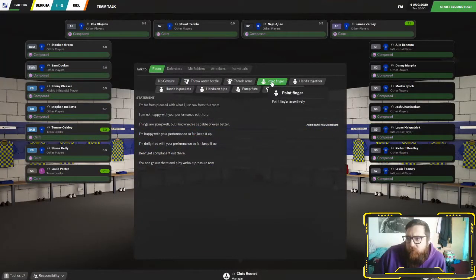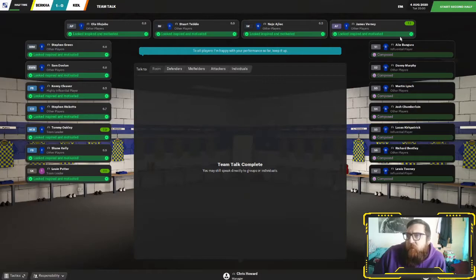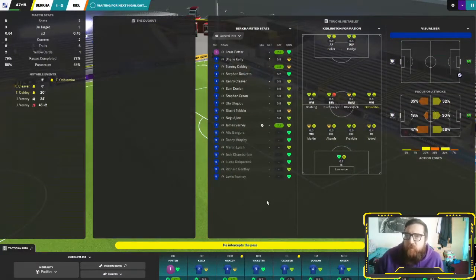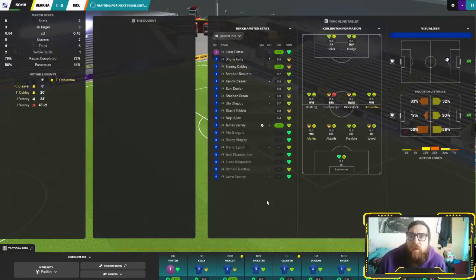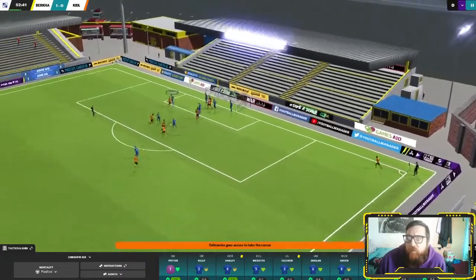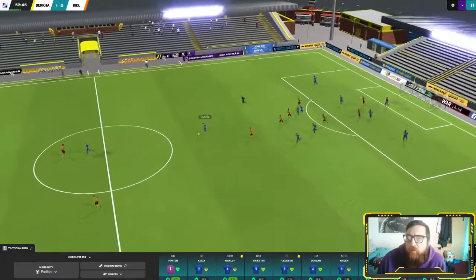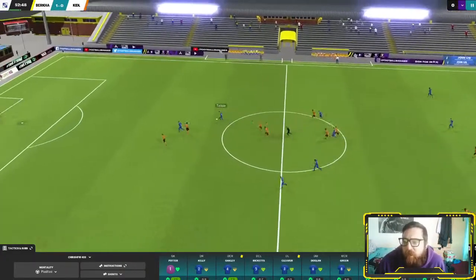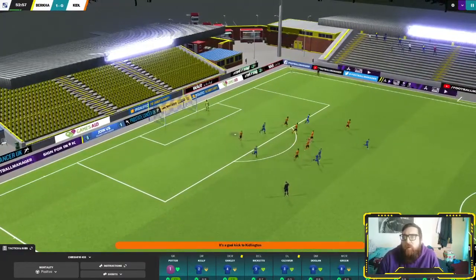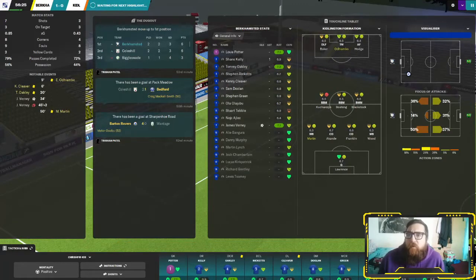1-0 is a little bit of a risky scoreline, I'm going to tell them to keep it up. Maybe get a little bit of motivation going for the start of the second half. The XG is looking good. Odumbo puts the ball across, it's headed away, Tebble gets that, brings it forward, he's got Verney ahead of him — slowing his run down, Tebble's still going, gives it to Verney and it's just put wide. Maybe Tebble should have carried on going.